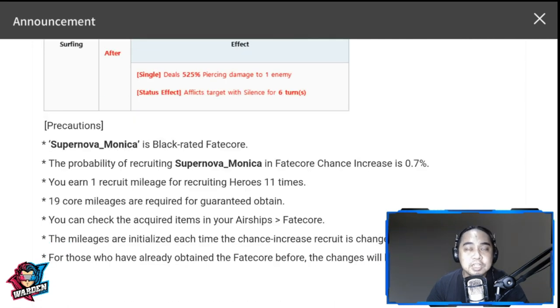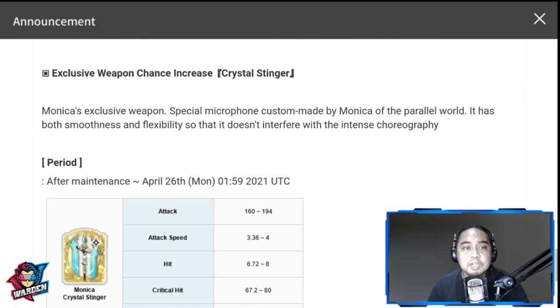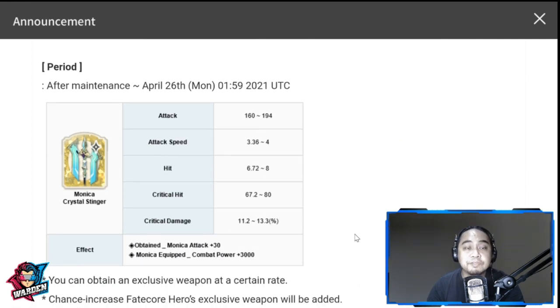Her skills are definitely very good — she's actually the third core reverse that has been good, starting with Adams, then Gene, then her. For her exclusive weapon, Crystal Stinger: I'm not a big fan of exclusive weapons and I would discourage you from pulling for it, especially if you're not a whale and you'd like to spend your zest on fate cores. I like the character a lot, but I still won't pull for the exclusive weapon — not recommended.